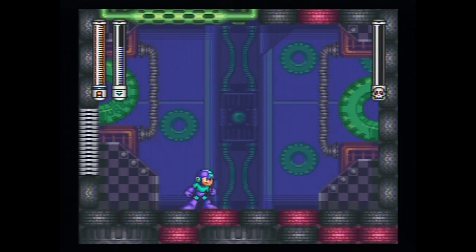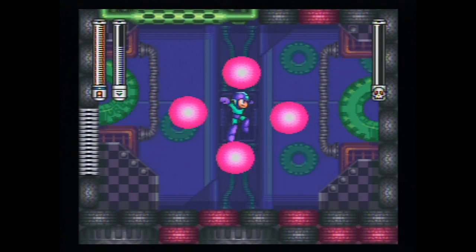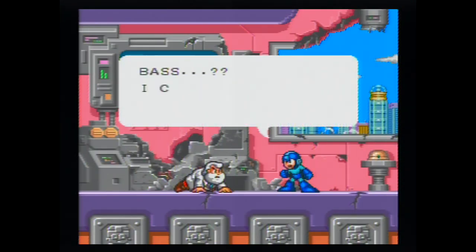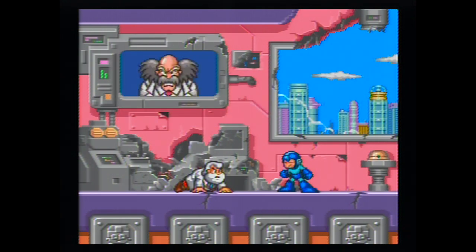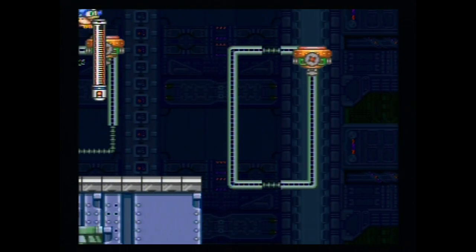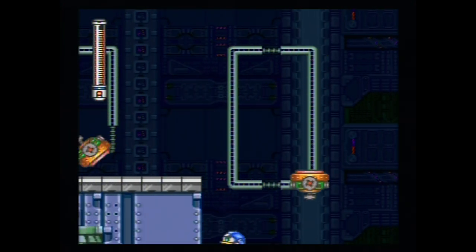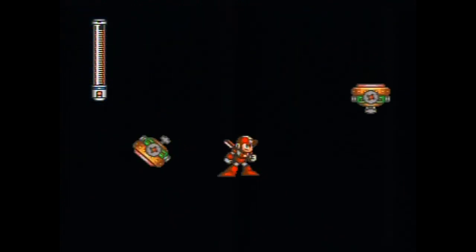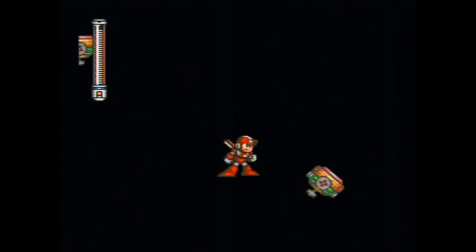You then get a cutscene revealing that Bass and Treble are Dr. Wily's creations, and that they stole the enhancements Dr. Light was going to give Mega Man and Rush. Time to go to Dr. Wily's castle. The first level is notable for segments where the room goes dark unless you jump, and parts where platforms spin and knock you off into bottomless pits or spikes. This took some practice — definitely use the Rush Adapter.